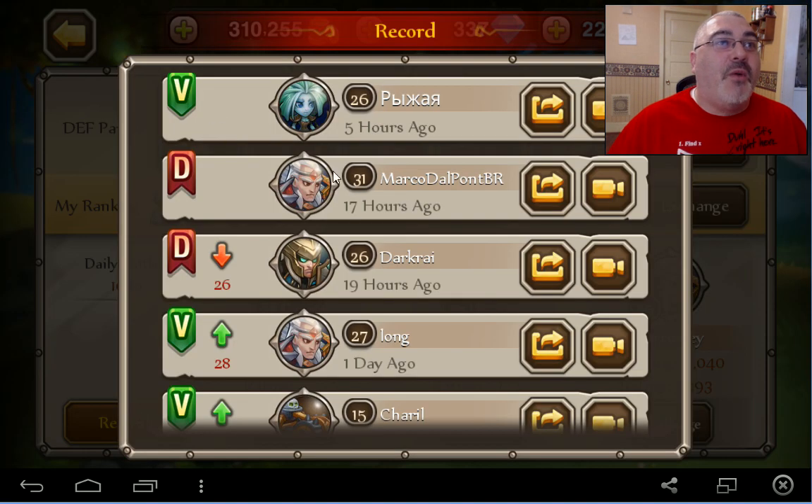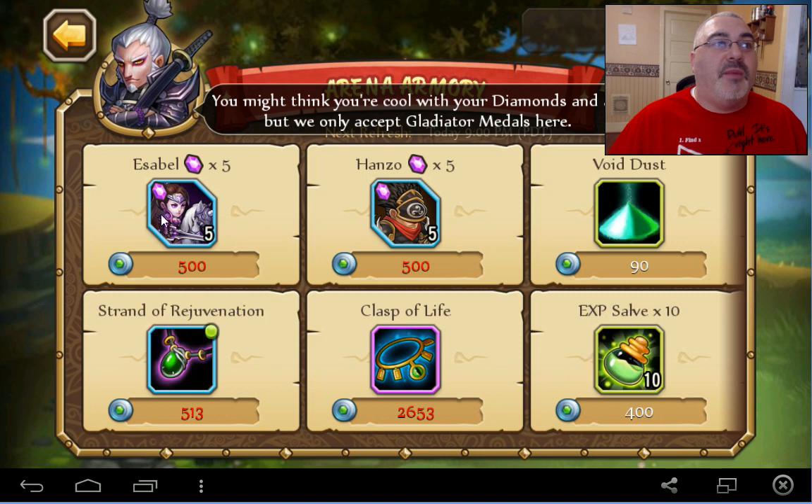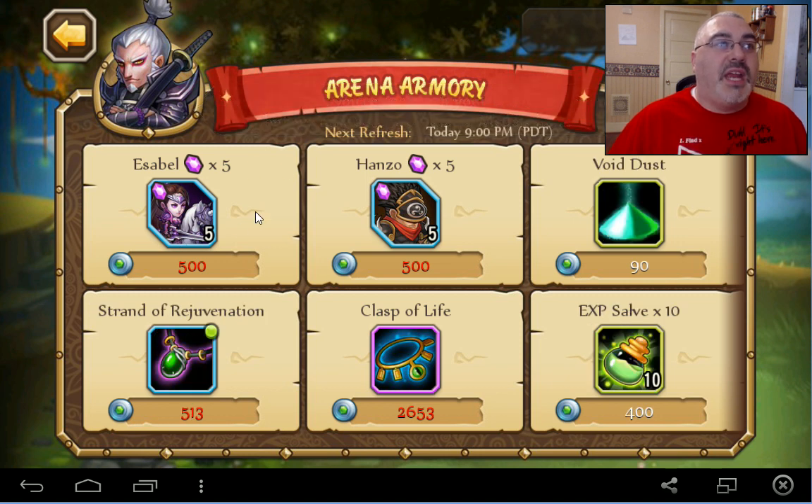I can see my record — I lost, or victory — I won one, which is good. I lost a couple. I got a lower rank. I have the exchange — you can get a bunch of stuff. I only have 400 of these things, so I cannot get the whatchamacallits. I can get some salves which will really help, but I don't need them just yet.